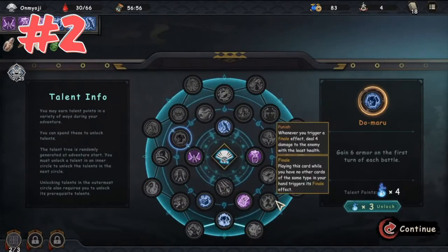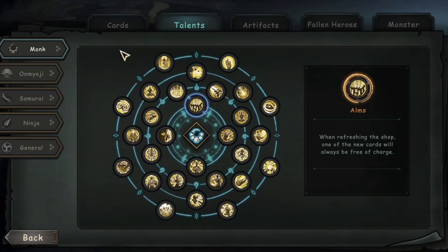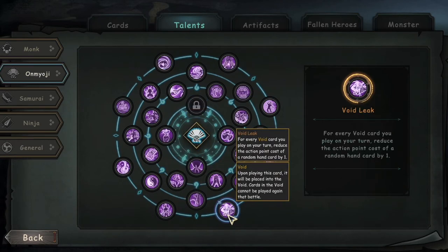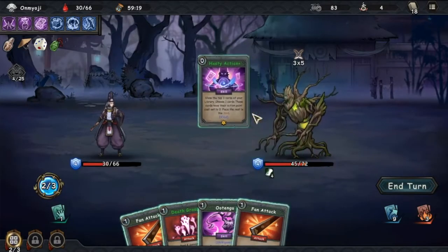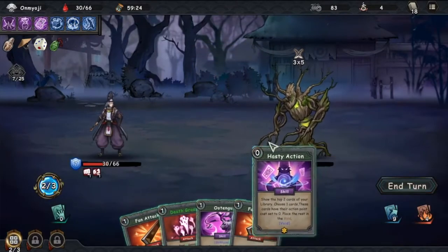Tip number two: look at your talent tree. This is one of the unique and most important aspects of this game compared to others in the genre — a talent tree which randomizes at the start of each game. There is a general talent tree for all characters, and then there is another one for each character. When you select a character, your unique talent tree will be a 50-50 random combination of the general talents tree and the character tree. That adds a huge layer of complexity that most people seem to take for granted. Whilst building a synergic deck is the priority, if your talent tree doesn't complement your deck, then you might be missing a trick.